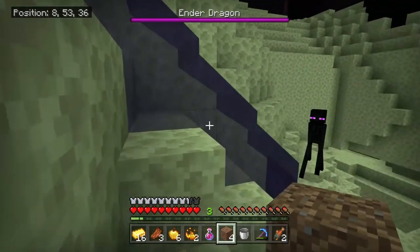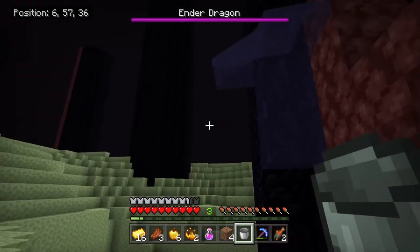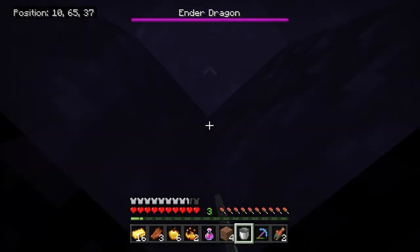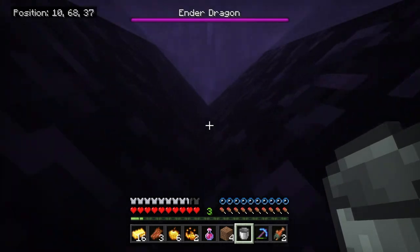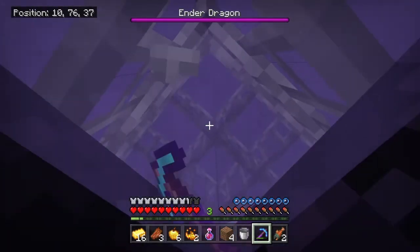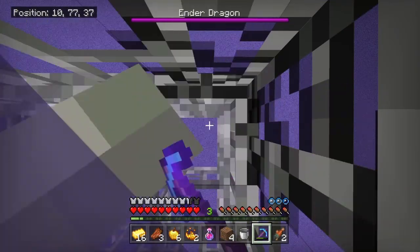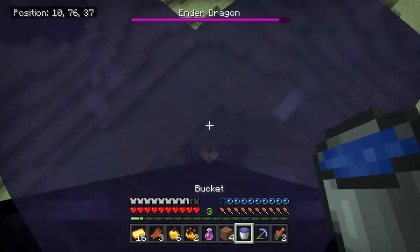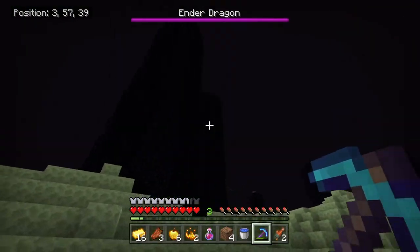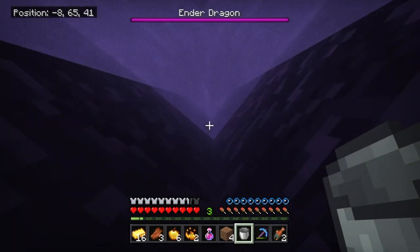I have to climb up using water now. Honestly that might not be the worst thing because I can keep deploying the water if he hits me again. If I can beat the ender dragon with my diamond pickaxe somehow, it's going to be amazing. I have the strength potion still - that's what's going to be clutch. I should have done this in the first place - use water to climb up these pillars. I got to hop down - I didn't land it but we're still alive.